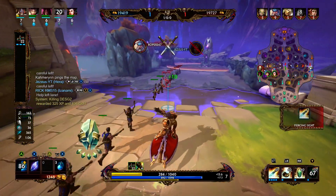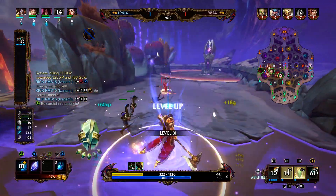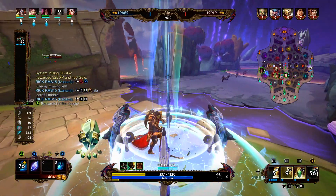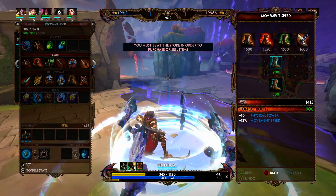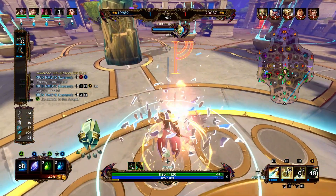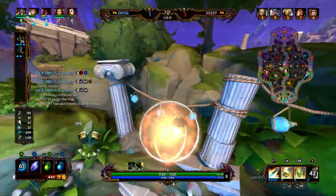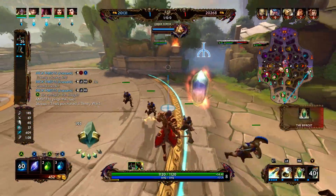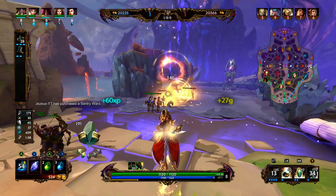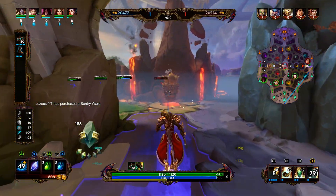That's plus 5 back onto my Transcendence, plus 500 gold in the pocket, plus I get to clear this wave and then back. I know I am backing because I have no health pots and I have super low health. We are going to pick up some boots — only tier 2 — and I think it's worth just getting back to lane faster. Bologna's relic should also be on cooldown because she recently used it.